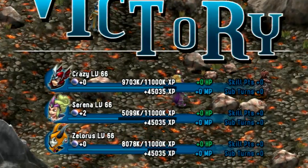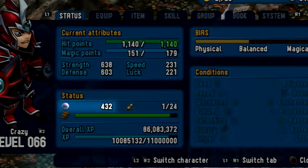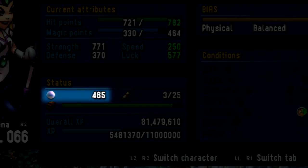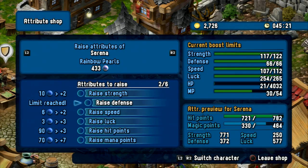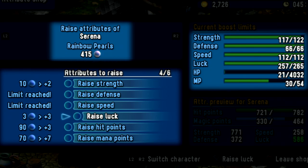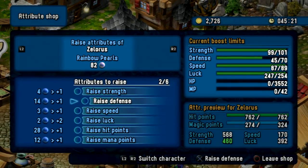Apart from XP, you can also earn Rainbow Pearls. For each defeated enemy, the character that has dealt the killing strike will be credited with a certain amount of Rainbow Pearls at the end of the battle. These Rainbow Pearls are like a currency that you can spend at any inn across Rainbow Moon to increase your character's attributes, including Strength, Defense, Speed, Luck, as well as additional HP and MP.